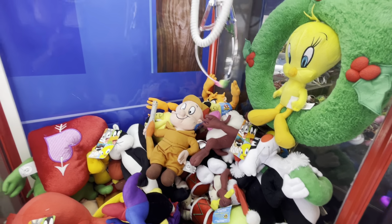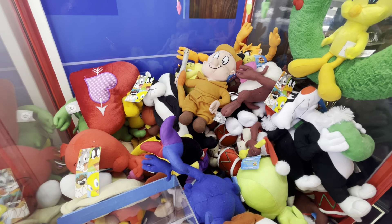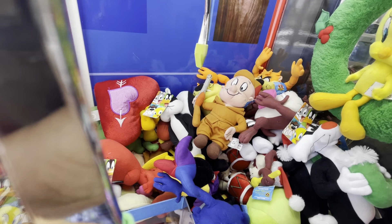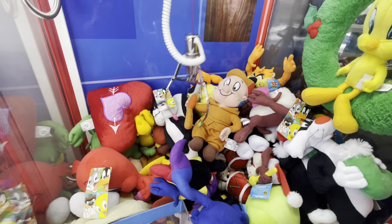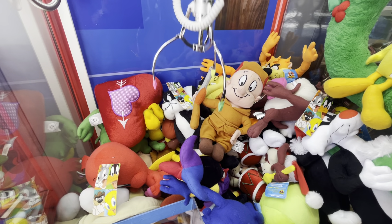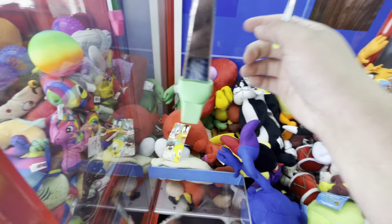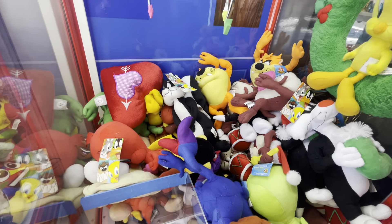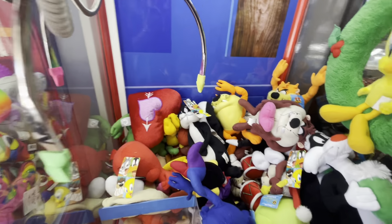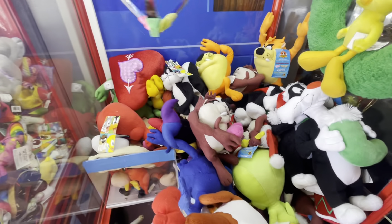Come on, slide underneath - if it slid underneath we maybe could have had him. I'm gonna go for jester Daffy again. That was close. I feel like I need to get this Taz out of the way somehow. I'm gonna go for Taz again, try more for his leg area. Come on, move down a foot a little bit, maybe we can get him. I wish I could hook him underneath but that Taz right there is in the way.